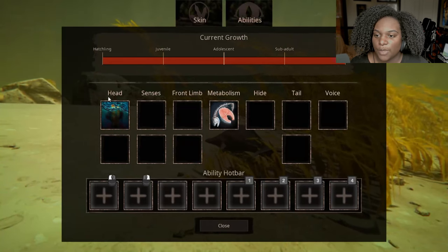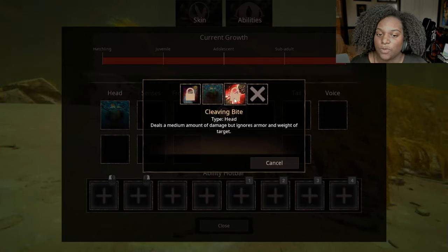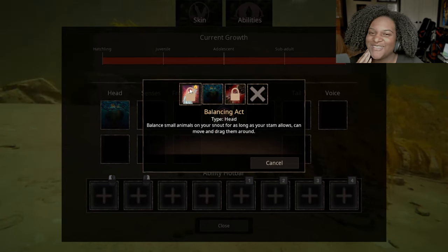Let's check the abilities real quick. We have two head slots. Bite causes medium damage and low bleed. Cleaving Bite deals a medium amount of damage but ignores armor and weight of the target — so this is going to be good for bigger creatures, apexes. Then we have Balancing Act: balance small animals on your snout for as long as your stamina allows; you can move and drag them around. That's basically a clamp — that's funny, I love that.